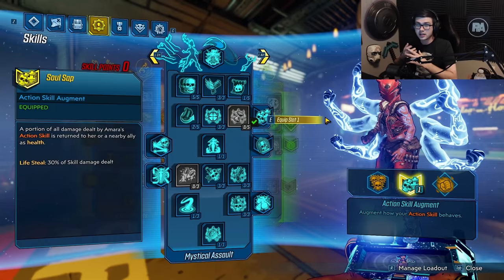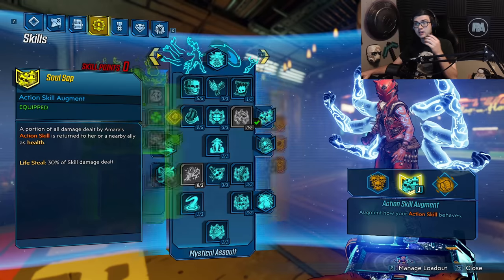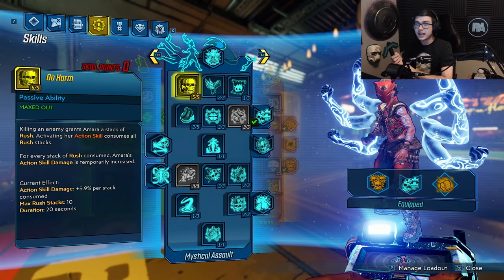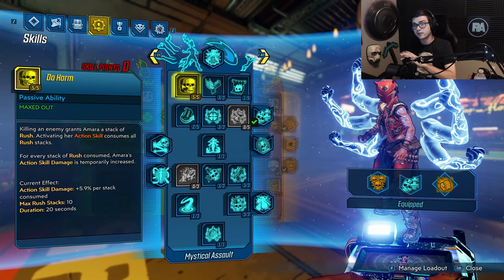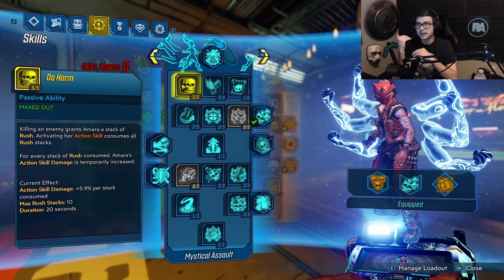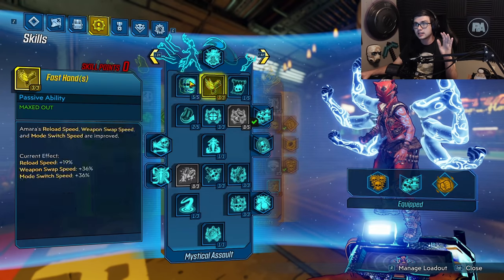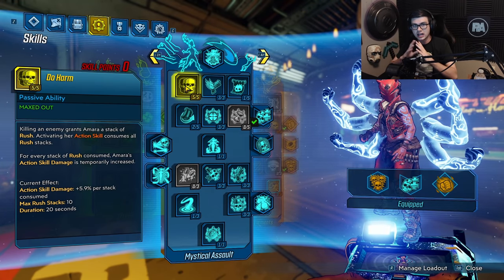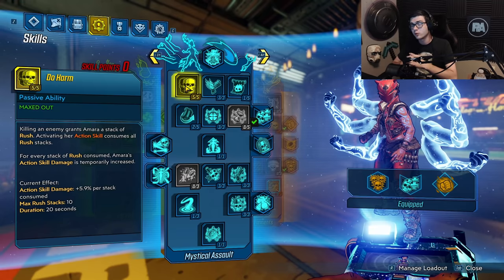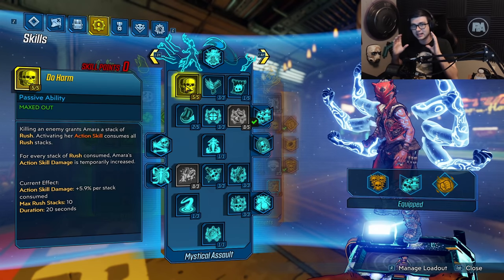Getting into the skills — this is where everything starts to come together and where you can try your damage. Obviously we're going to be running Taz that Bind, and you're going to have access to every Action Skill element for whatever you're getting yourself into. Starting off, I'm putting five points into Do Harm, which increases your Action Skill damage based on the amount of Rush Stacks you have — it's 5.9% per stack. With the Phasezerker, you can easily keep max stacks to get an insane amount of damage. The Taz that Bind links actually get increased damage from this, so you can shoot any gun at an enemy and do an insane amount of damage.